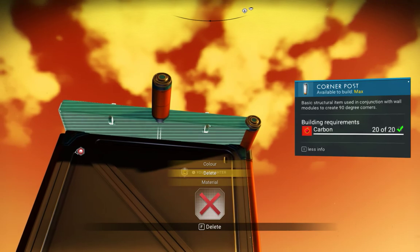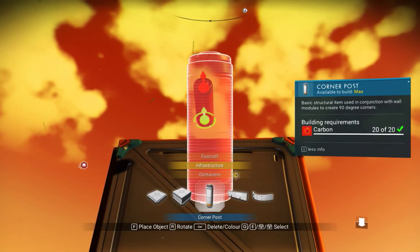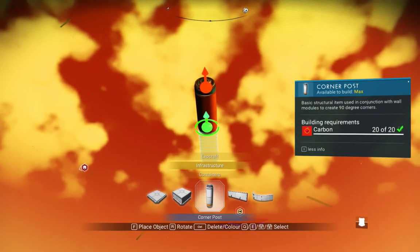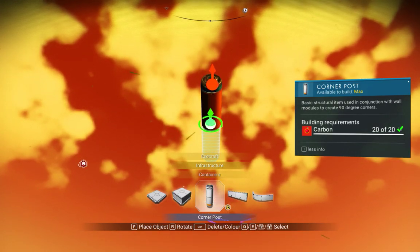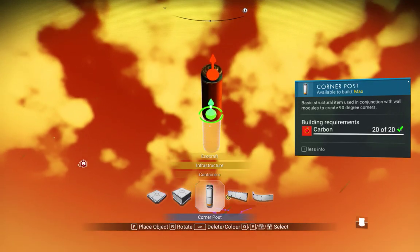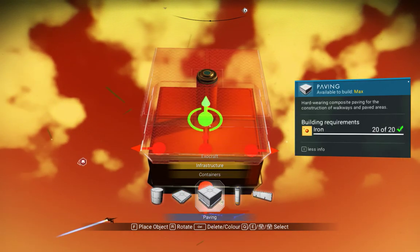So now what we're going to do — I'm going to get rid of the cube, build another corner post except switch to a thick paver to the left. Bear with me, sometimes it takes a while. There we go.